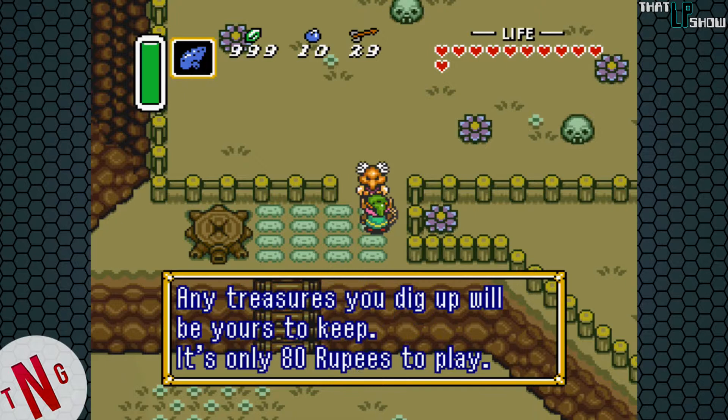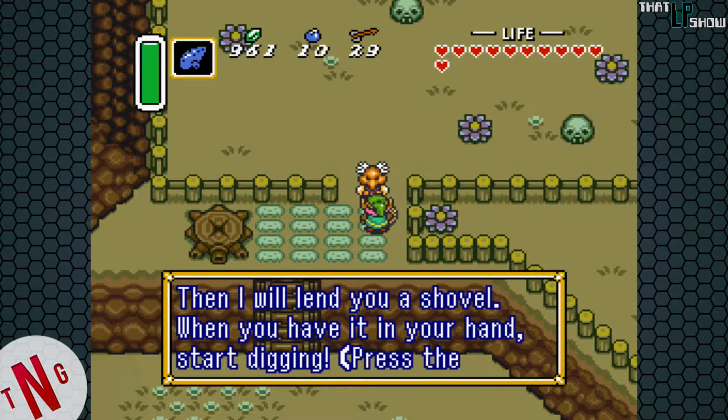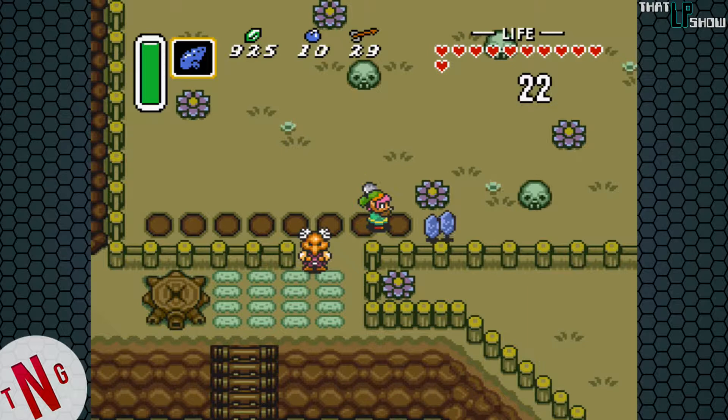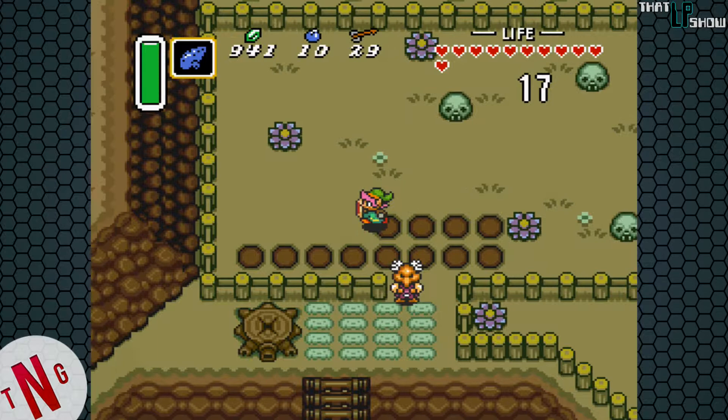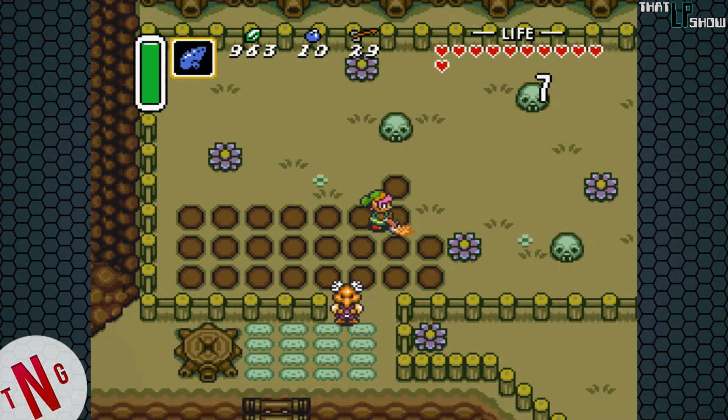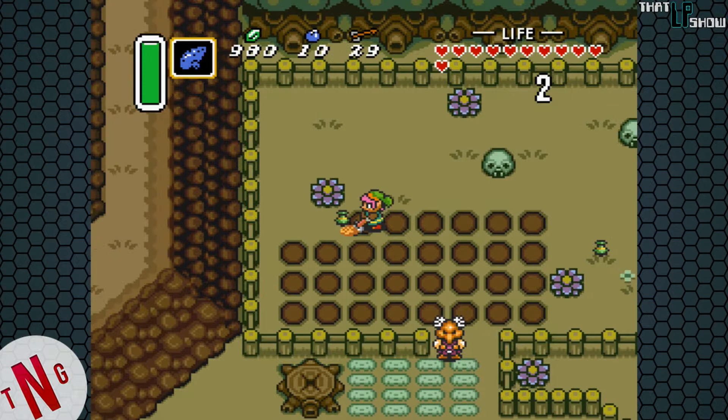If we come all the way over here — welcome to the treasure field. The object is to dig as many holes as you can in 30 seconds. Any treasures you dig up will be yours to keep. It's only 80 rupees to play. So what we're doing here is we're trying to find a piece of heart. It's randomly generated as far as its location, so your best bet is just to dig in the same place over and over again. Eventually the game will randomly put the piece of heart where you like to dig.